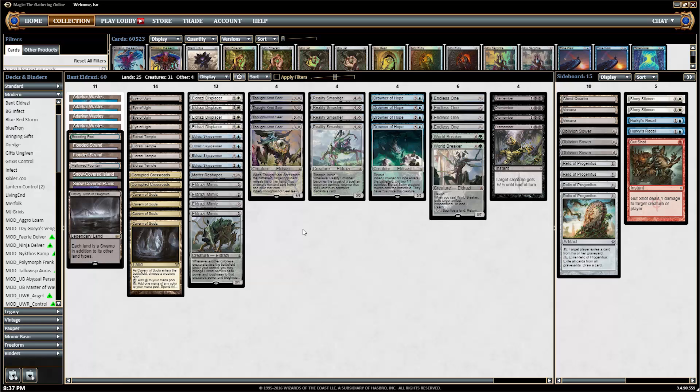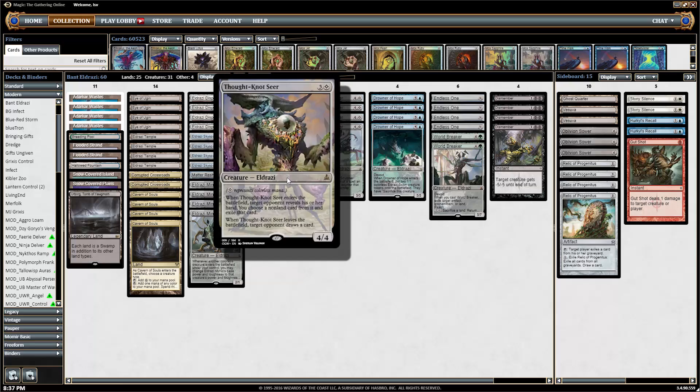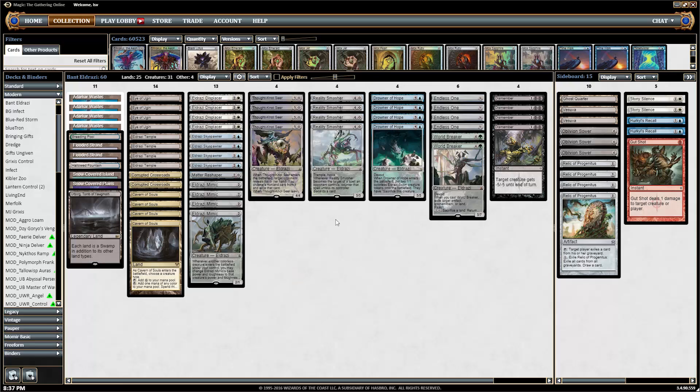You've got the core of Eldrazi, which is to say: Thought Knot Seer, Reality Smasher, Eldrazi Mimic, Endless One, and Dismember — which I actually do include here, because I think Dismember is amazing right now.